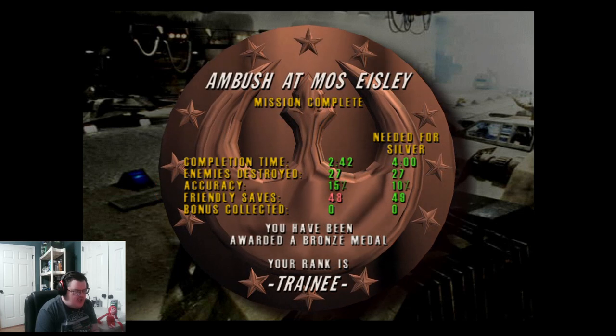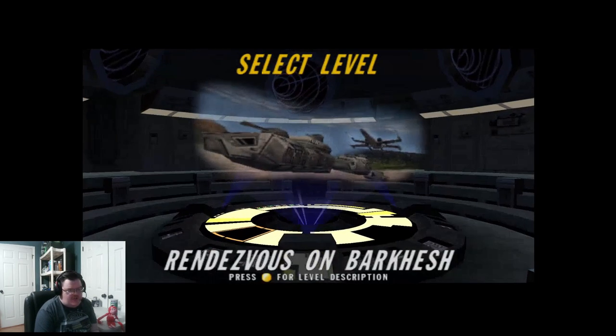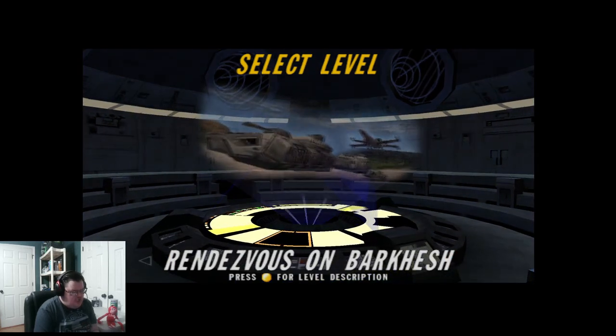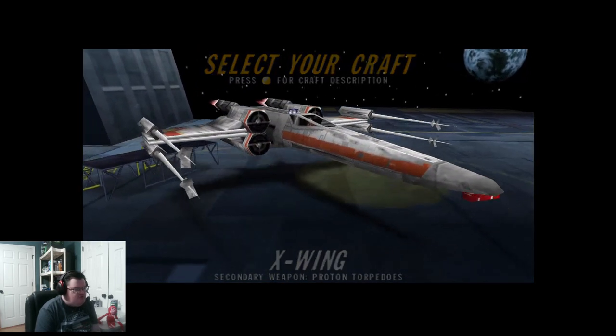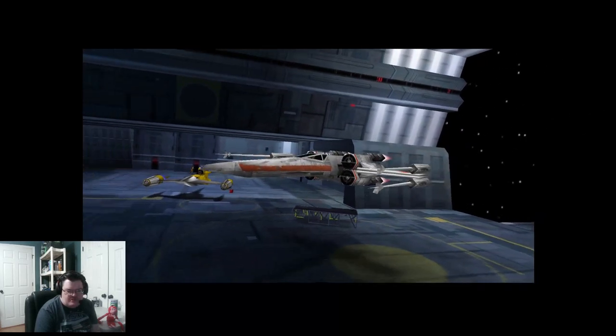I'm going to do a long gameplay today. This next one here is going to be an escort mission. Let's get started with this one. Alright, this is cool — the X-Wing for this level. All we're doing is just escorting the transport to safety, pretty much.